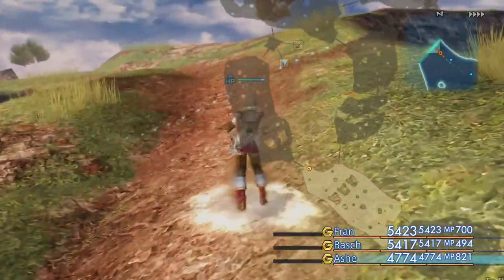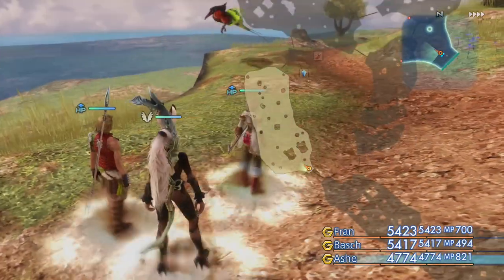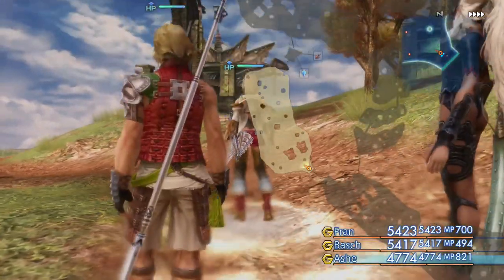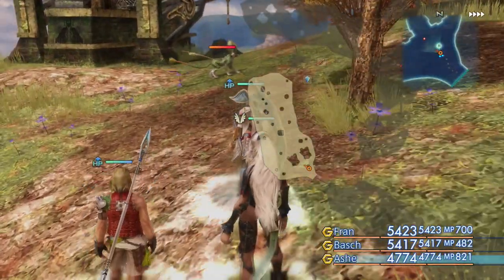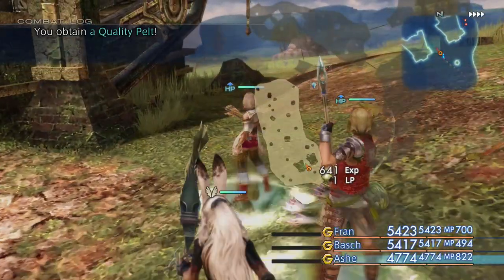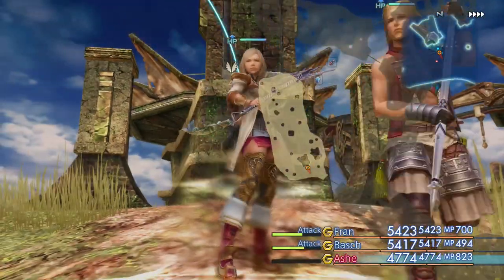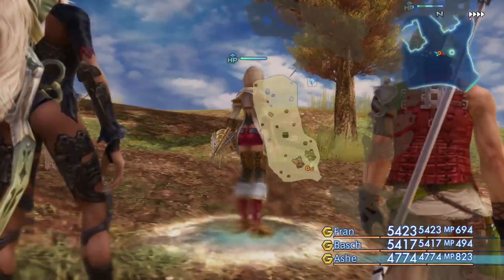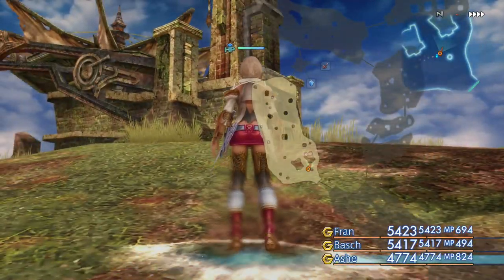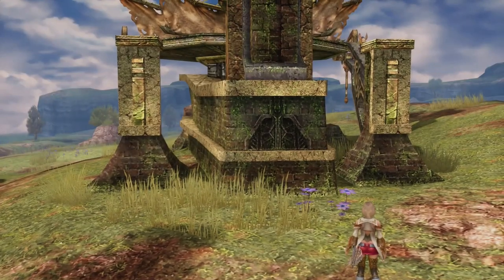We're going to head over into the next area to carry on turning windmills on and off, heading to the south-western of those two exits. Just as we enter we'll see the next two windmills - numbers 4 and 5. Number 4 needs to be off - is it off? Yes it is, so if it's not off then turn it off. But number 5 needs to be on, and as you can see it's currently off, so we need to turn this on.